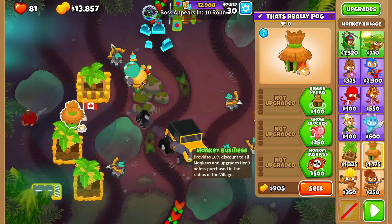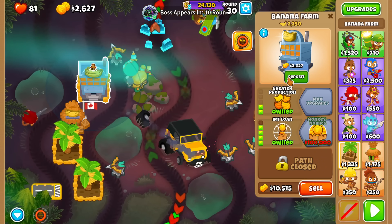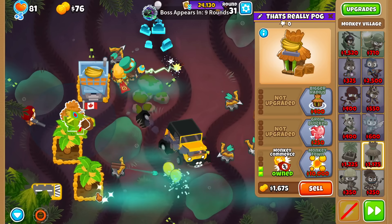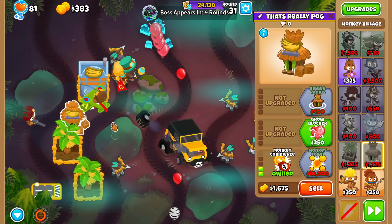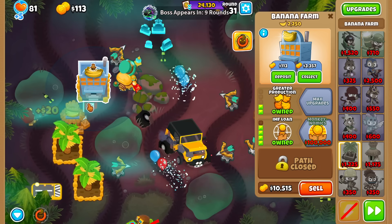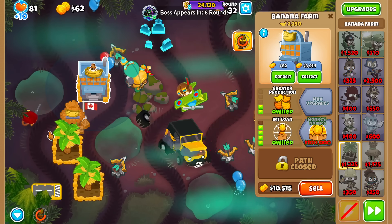IMF Loan. We're doing IMF Loan farming early game, because if you didn't also notice, Monkey Oppos is banned, which really sucks to see because that's a really good early game. So thus, the next best thing is making deposits and then collecting every couple rounds. This used to be a very annoying tactic, but I've gotten used to it personally speaking.